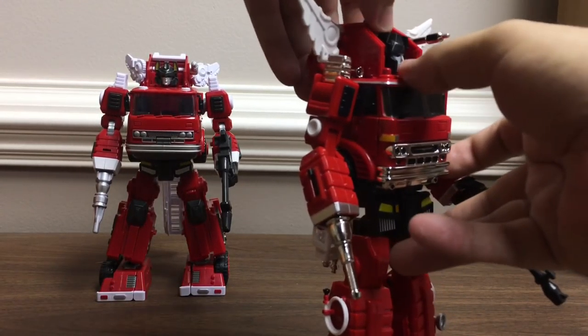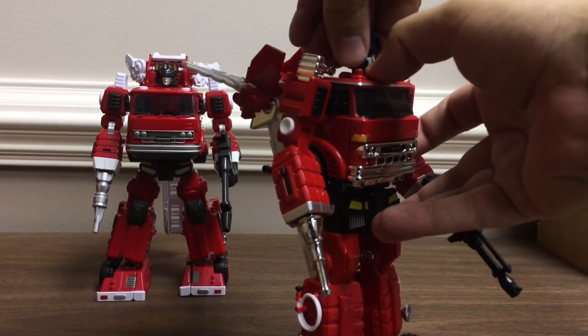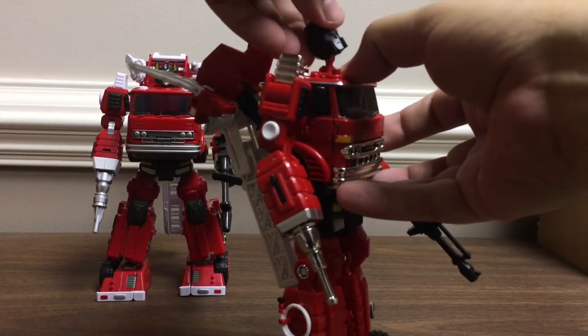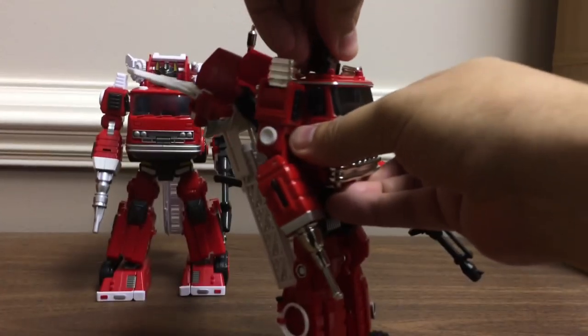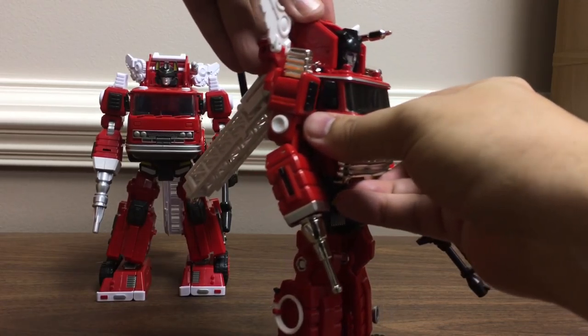You can pop the head off if you want — it helps if you detach the backpack piece just to get access to the head. It's on a ball joint so you just pop it right off and pop on the other head.